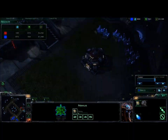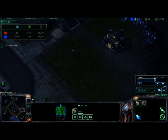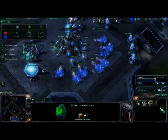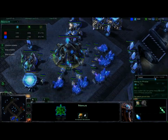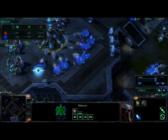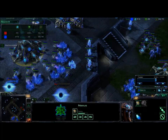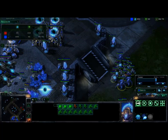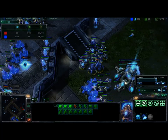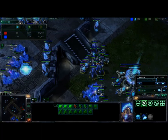Now if you go back to my perspective, I did send a suicide probe in there — I saw his expansion, I saw his marines and marauders, so I know what he's doing. I don't really need the observer, so rather than waste my gas on one, I'm going to build a robotic support bay as soon as possible because I need some kind of area-of-effect weapon to kill masses of infantry, which I know he's going to have coming soon.